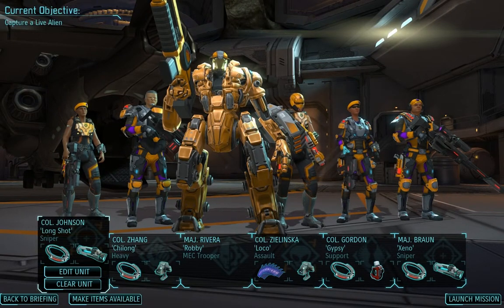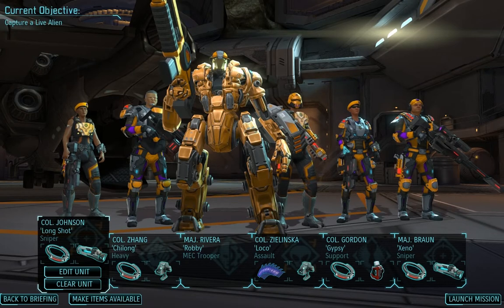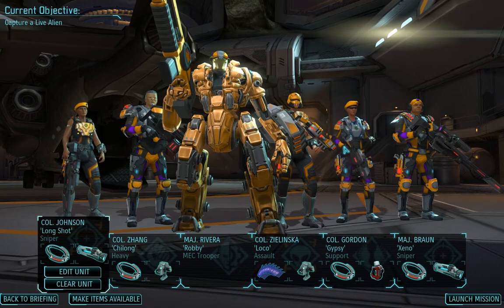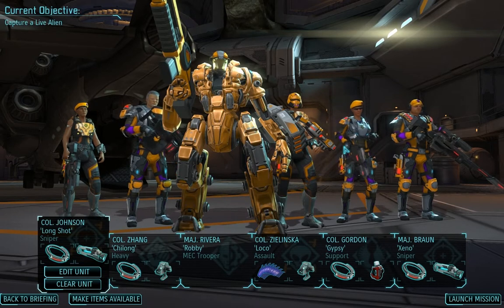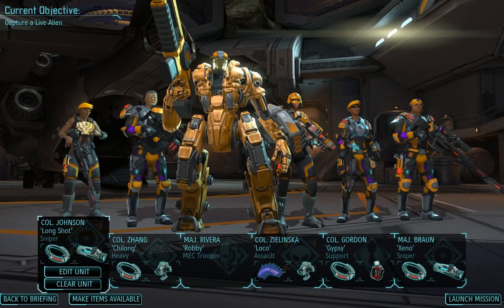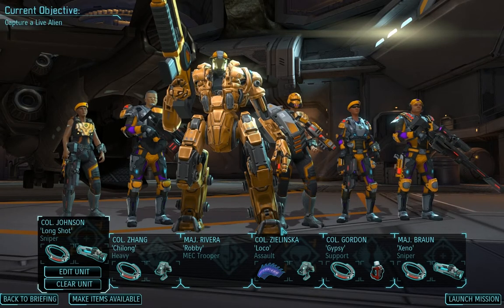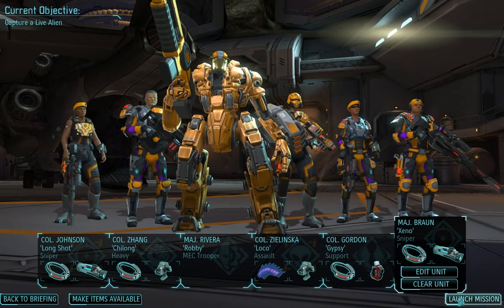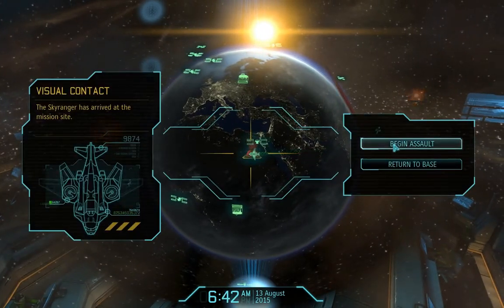Hello and welcome back to Tribeca 99's XCOM Enemy Within Classic Iron Man walkthrough. This is episode 30 of the mission section. Hopefully this mission goes better than the last one. We shot down a large UFO. We're bringing our absolute A-team because we really need to capture at least the outsider alien, and ideally a muton and as much else as we can. So we're bringing our best team. If we lose anyone here we might be in a little bit of trouble.